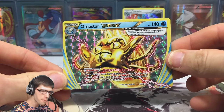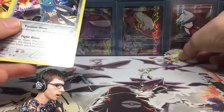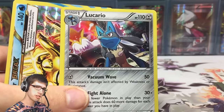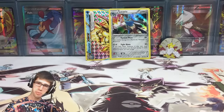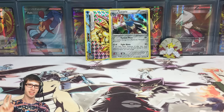Not a bad blister pack by any means. The Omastar BREAK has 140 HP with the ability Dangerous Tentacle. Quick recap: we got the pin — not bad — then a Lucario holo, probably one of the best holos in the set. Let me know in the comments if you think Lucario is the best holo in the Fates Collide set. Then we got the Omastar BREAK. Overall pretty good blister pack — I'm not disappointed at all. If you enjoyed today's opening, drop a like below and I'll see you in another Pokemon TCG opening. Thanks for watching, peace!